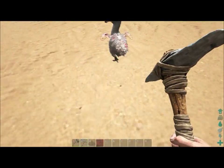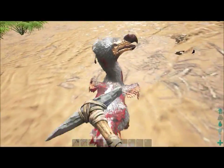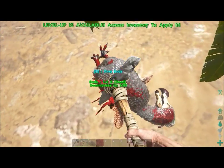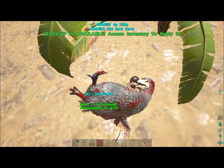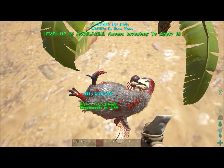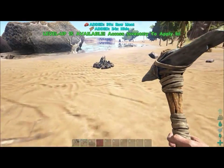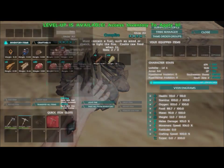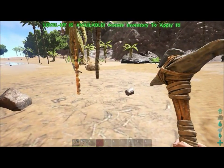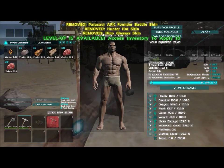Here we're getting our first batch of meat so we don't starve. The pick and hatchet have two different uses: the hatchet gets more hide while the pick gets more meat. Since I'm looking for meat I use the pick. Put some fuel — thatch or wood — into your campfire, light it up, throw your meat in, and within a few minutes you'll have cooked meat.